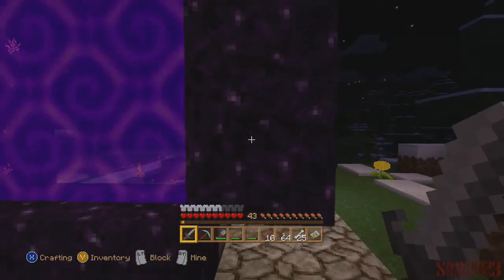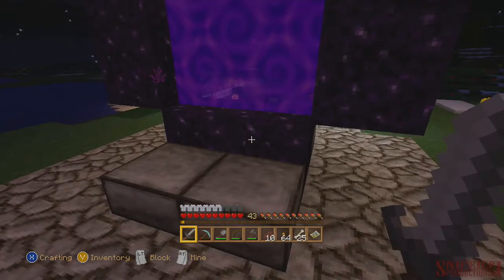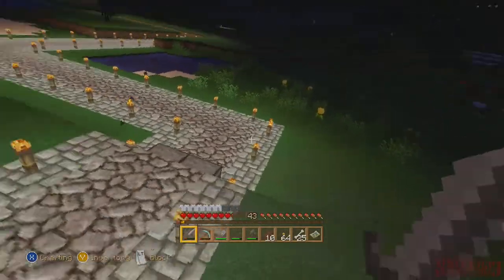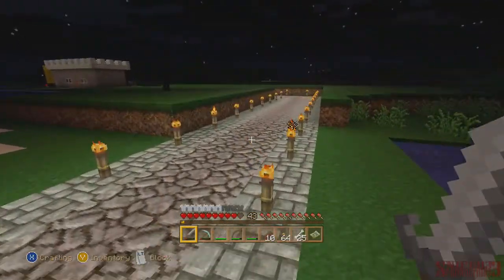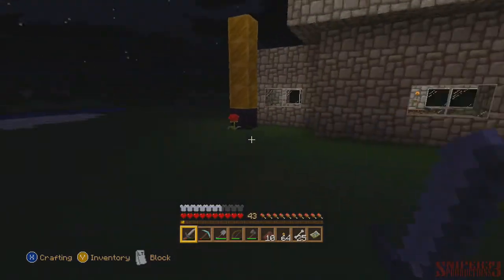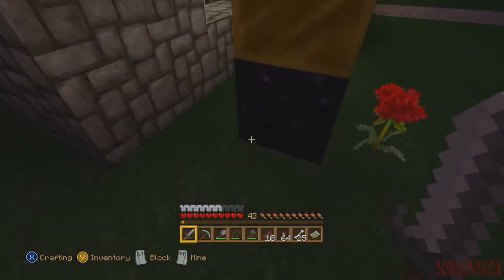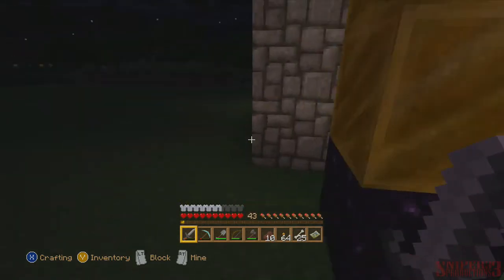Obsidian is purple now — it might be because the portal is turned on, not too sure though. Those steps I had before looked better before because they matched in with the smooth stone — now they kind of stand out. And if you guys have ever watched anything from Rooster Teeth, you know what this is. Gold looks really good. This obsidian looks purple too, so I guess that's the new color for it.